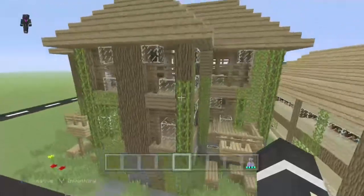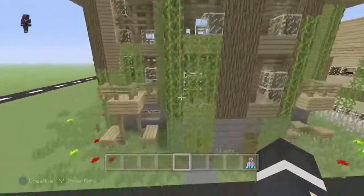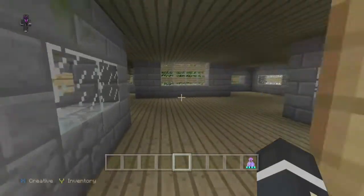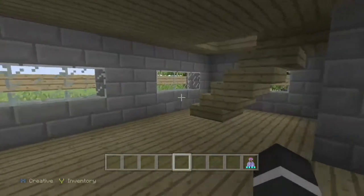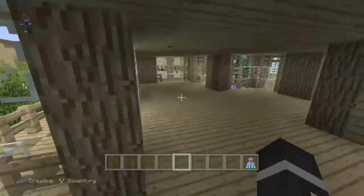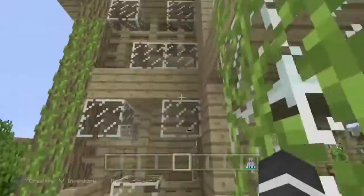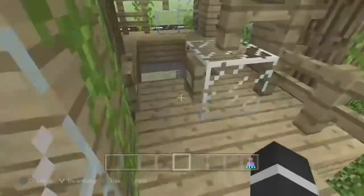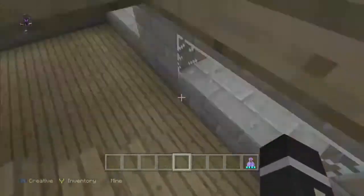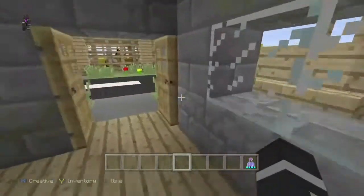This is Nerd Music's house — thanks for building it, it's really good, I actually like it. It looks like it's been destroyed by zombies quite a lot. We need to decorate the inside still but it's good. There's a balcony on the edge. I really like this house, he put a lot of effort into it.